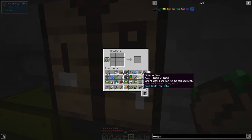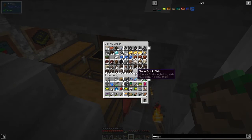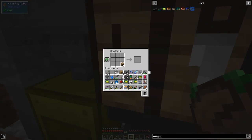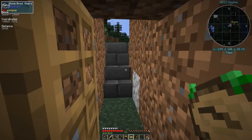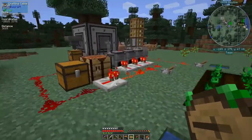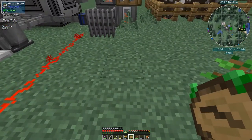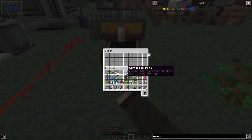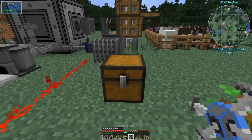The ammo doesn't stack, which is a shame. We also need another chest to put them on. Let me get some oak wood to make one. I'll also like to make a new Mattercraft chest because those are handy. Let's go and put this down somewhere with good range - it's 32 blocks - so somewhere here would be fine. Put the minigun ammo into the chest and then put the drone down on top.